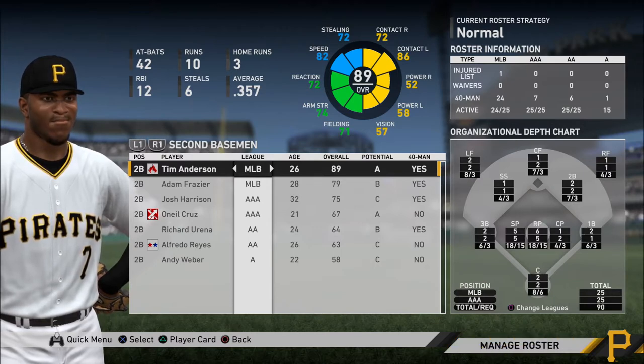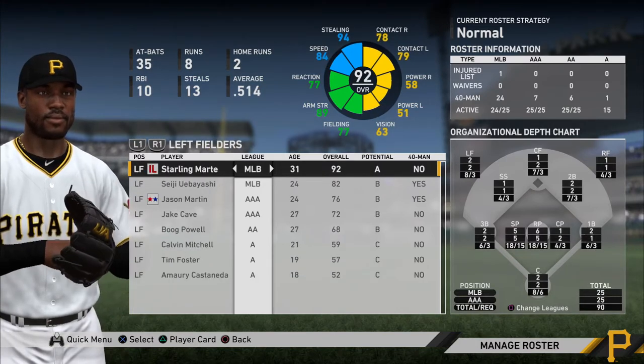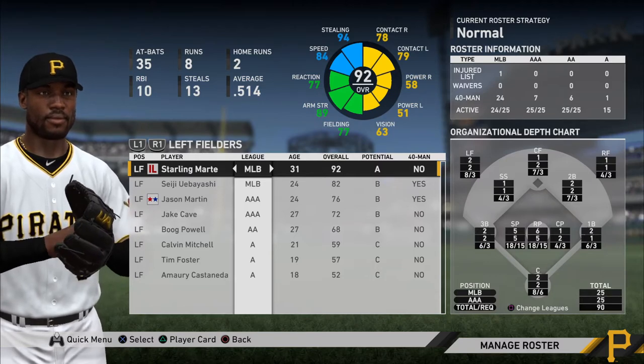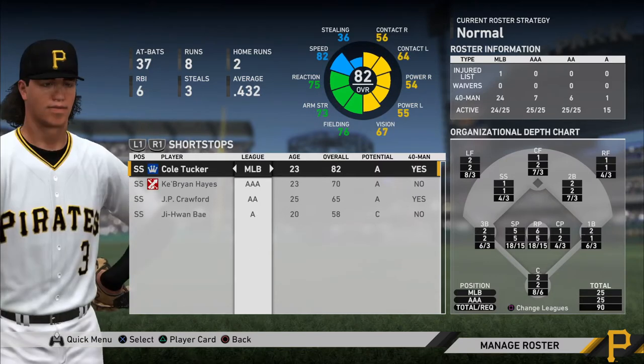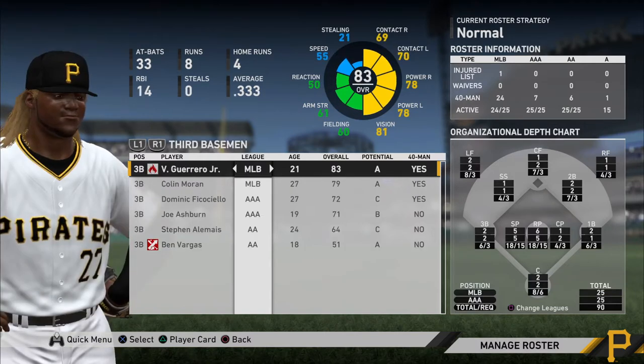Tim Anderson is very much like Starling Marte in that he has 52 and 58 power, and Marte had 51 and 58 — very similar, and both have two home runs on the season. Cole Tucker has 54 and 55, and he had two or three home runs. And then Vlad Jr., who was second on my team in home runs, has 78 and 78 — so you can kind of see the benchmarks there where things stack up.